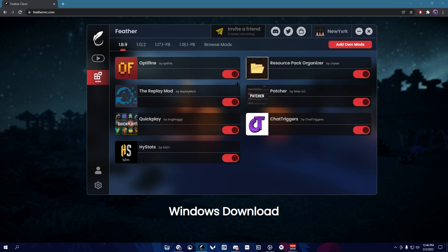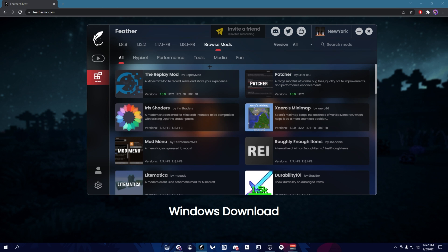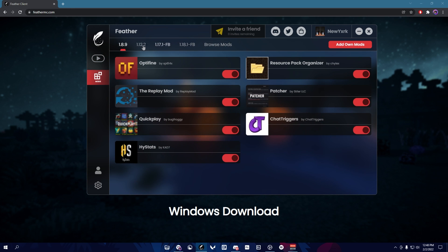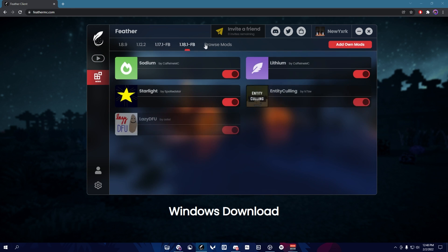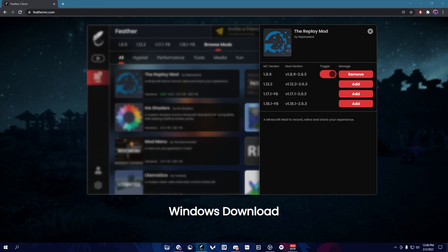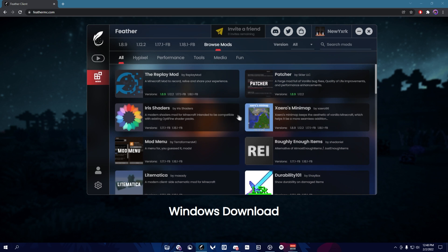The main point of this video — what separates this client from any other client — is that you can have your own mods and it runs them through Forge. It's not like its own thing like Lunar and Badlance. It's limited to four versions and limited on mods, but you can choose whichever you want. Just go to Browse Mods, choose which mods you want, click on it, make sure the MC version is compatible, and then just add it.